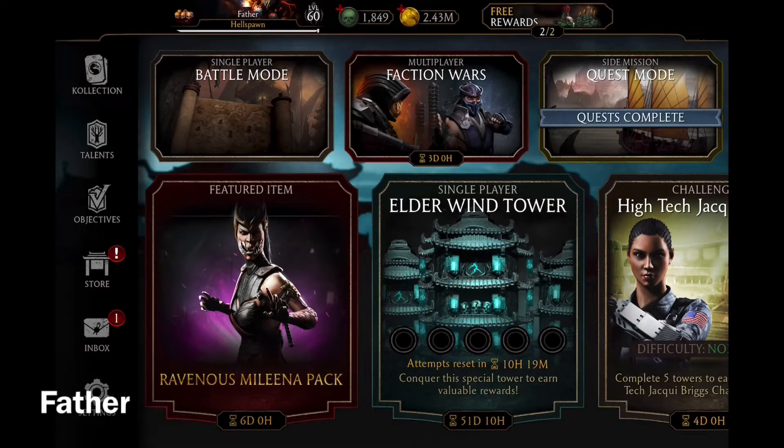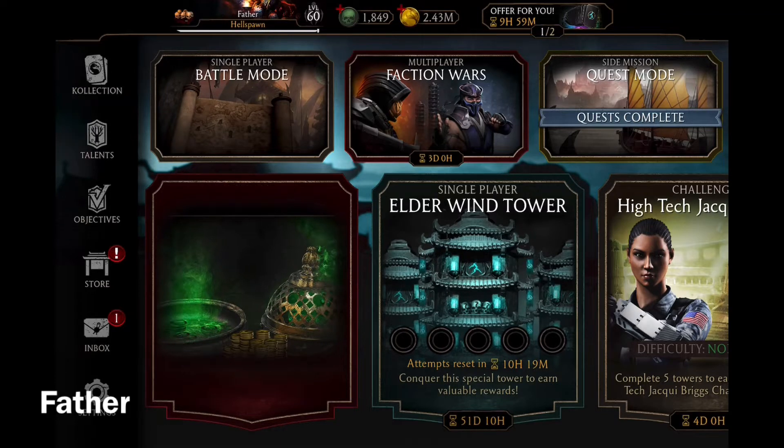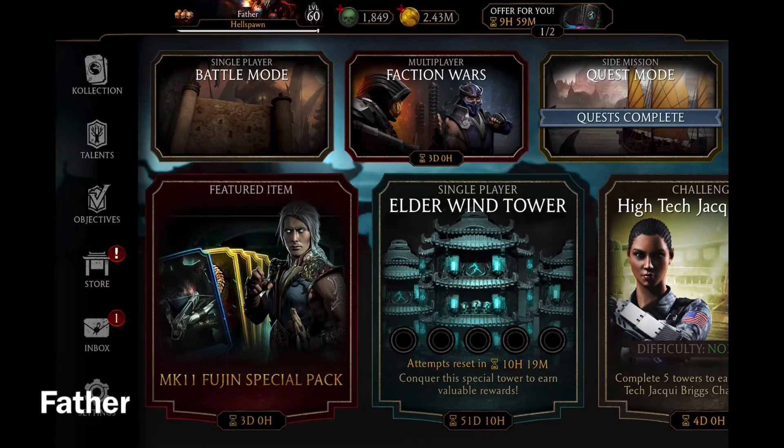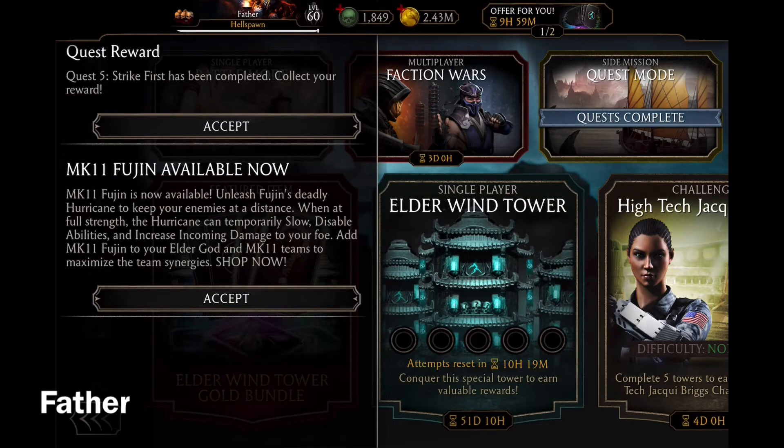Welcome back to another Mortal Kombat X video. I'll be continuing the Elder Wind Tower, but first I want to check my inbox. There's a quest reward — only one of them. Oh, there's an MK11 Fujin available now.